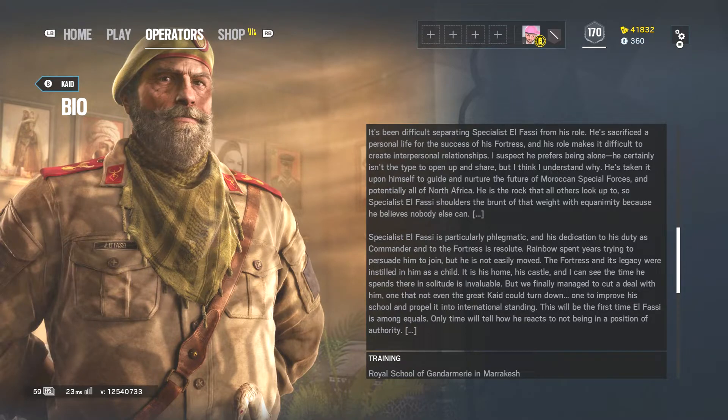It's been difficult separating Specialist El Fassi from his role. He sacrificed a personal life for the success of his fortress, and his role makes it difficult to create interpersonal relationships. I suspect he prefers being alone. He certainly isn't the type to open up and share, but I think I understand why. He's taken it upon himself to guide and nurture the future of Moroccan special forces, and potentially all of North Africa. He is the rock that all others look up to.